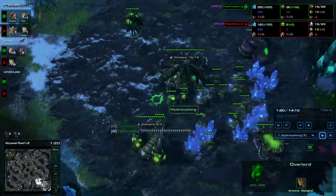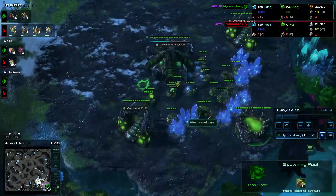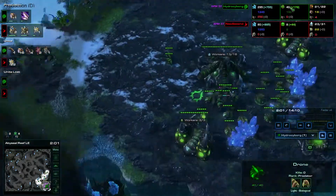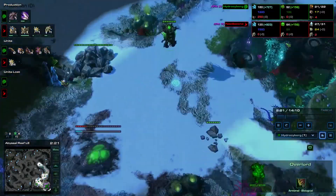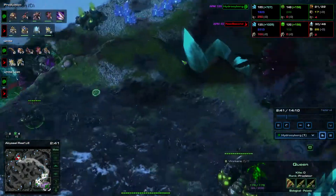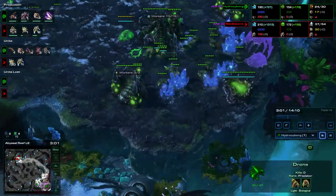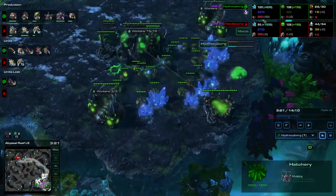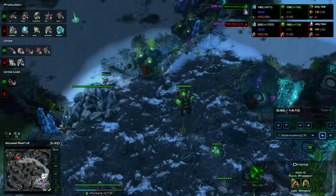This guy takes a second gas but does not use it. We'll fast forward — perhaps he was afraid I would steal his gas. He gets early ling speed and reduces this gas to zero, which is good. A solid build order should do this as well. He scouts the front with two zerglings, then nothing happens. He gets over minerals, gets over gas, and does not build drones.